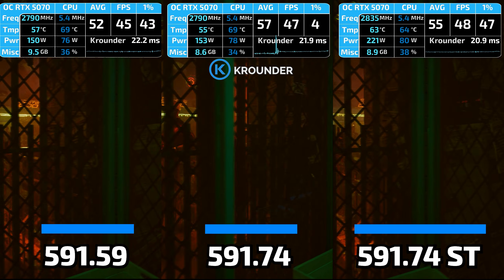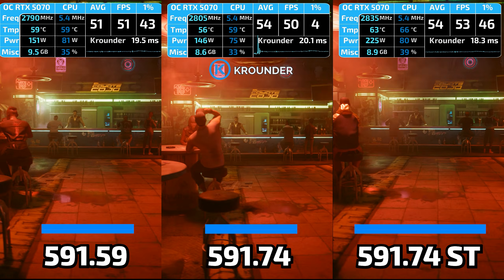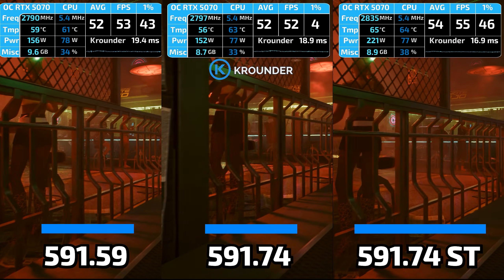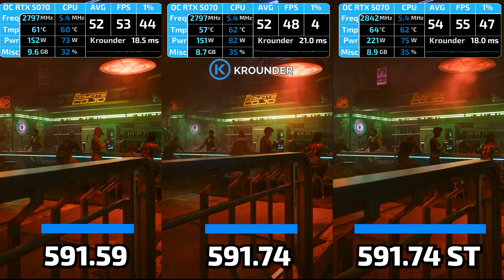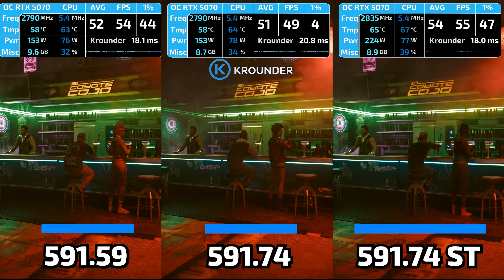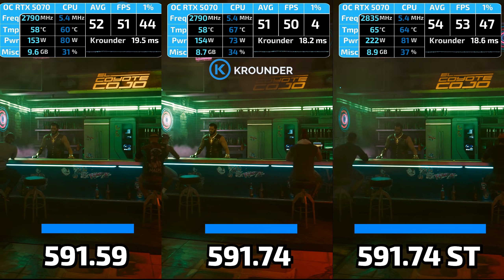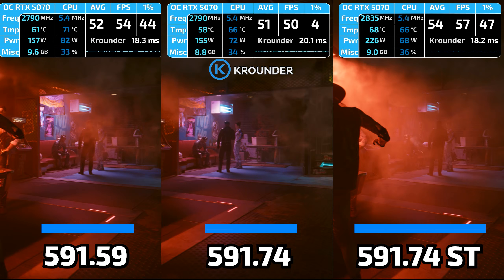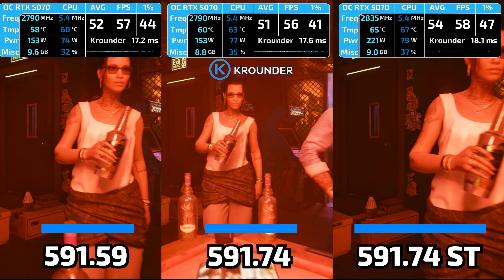Reddit consensus from r/NVIDIA and Guru3D forums: 591.59 is worse than the already broken driver it replaced, inheriting every previous bug while adding new system crashes. The only reason anyone should touch this nightmare? Desperate need for Enshrouded or Dying Light Beast fixes. Otherwise, you're installing digital poison.